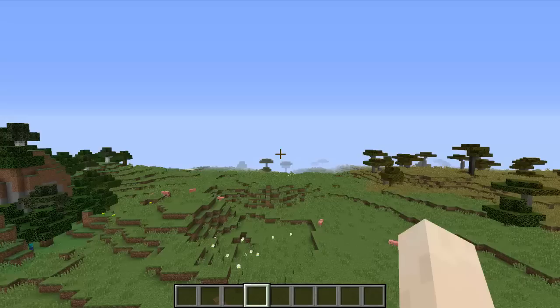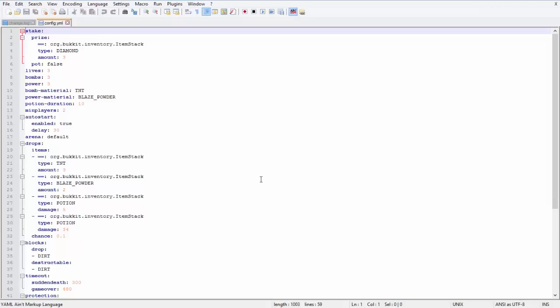Alright, let's get started. The first thing you want to do is drop this plugin inside your plugins folder and restart your server. Once your server is restarted, head into the config of the plugin inside the plugin's folder. Go into the Bomberman folder and you should see the config.yml — this is what it looks like.